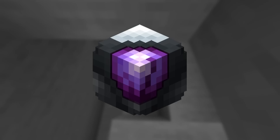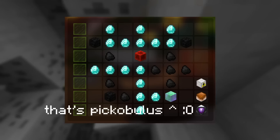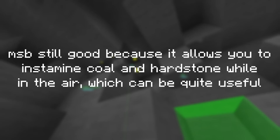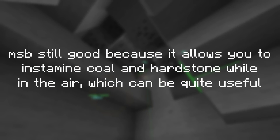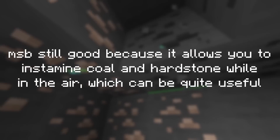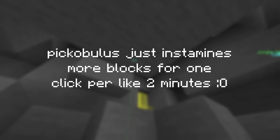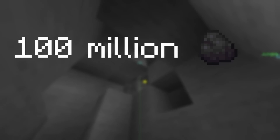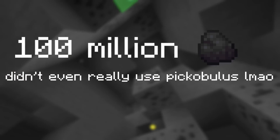Now that you know how routes work, let's talk about the method itself. The first part is the heart of the mountain, which is pretty basic — it's just the standard tree you use for everything, just with Picobulus instead of mining speed boost. Mining speed boost is a solid choice as well, as it allows you to mine coal while falling, which is useful because you'll dig down in a vein a lot. Picobulus really isn't much of a help either — in my 100 million coal collection, most of the time I didn't have Picobulus or couldn't be bothered to use it. It's really nothing to worry about.